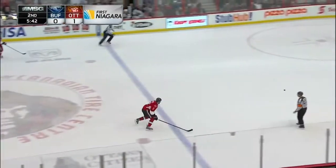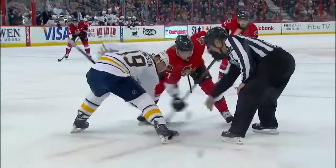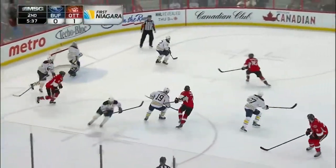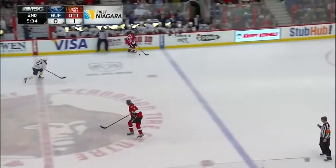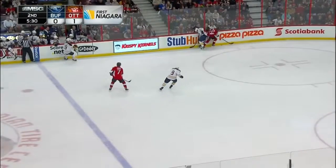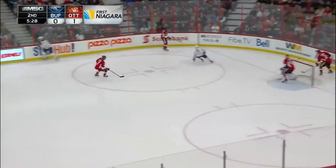Now it's cleared by Cody Hodgson down the ice — this will be another icing call. A backhand off the faceoff stopped by Enroth as Bobby Ryan went right to the net off the draw. Carlson backing up in his own zone, watched by D'Agostini. D'Agostini doesn't give Carlson any time to turn and skate.